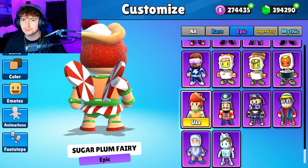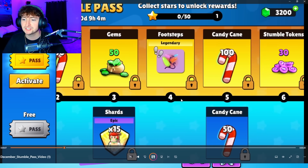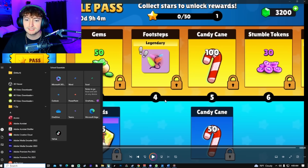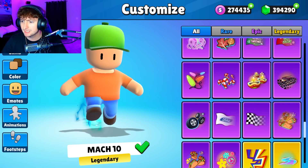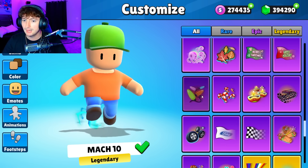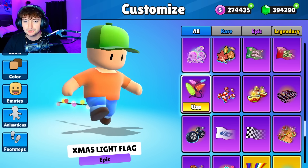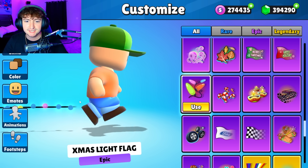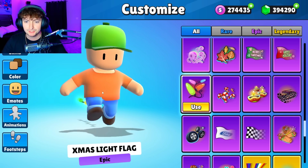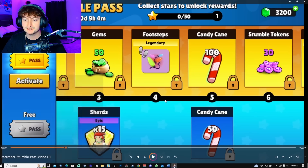Continuing on, we got footsteps which is the Christmas lights. Let's take a look at that. It's not a legendary but it looks like this — oh wait, this one is actually super clean, really cool. It kind of looks like balls instead of what it's pictured as, but nevertheless a really cool trail.